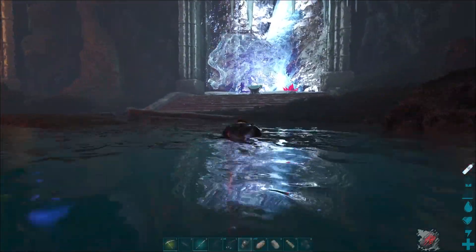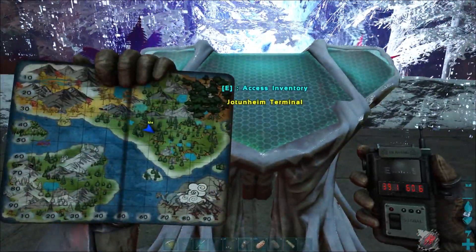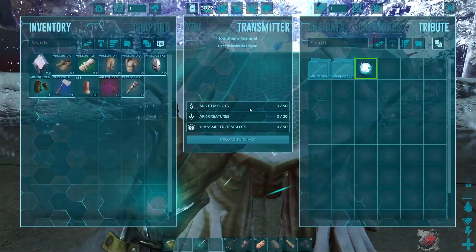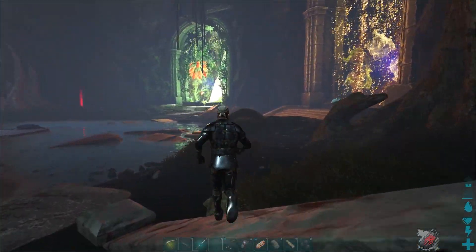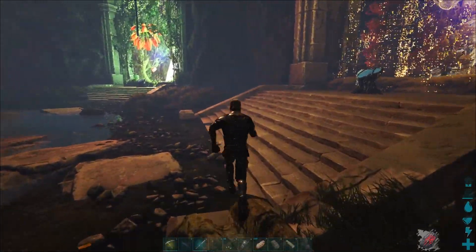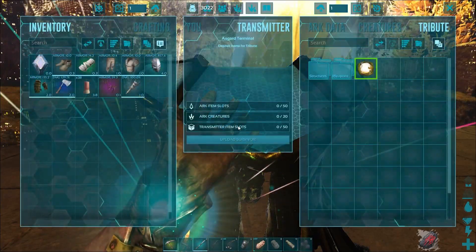We've got a bunch of snow coming down over here. We've got the Jotunheim Terminal, so we can access the inventory. And then over here — I'm probably butchering the pronunciation of these places — we've got the Asgard Terminal right here.